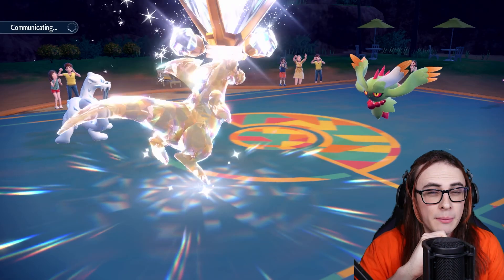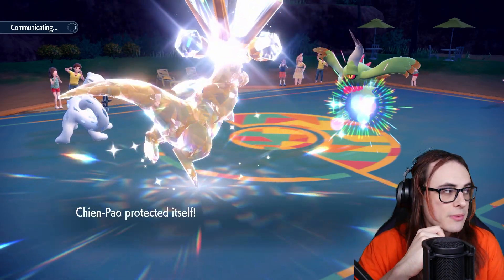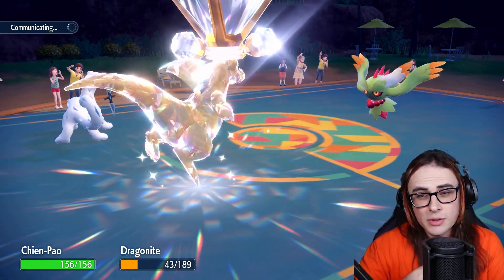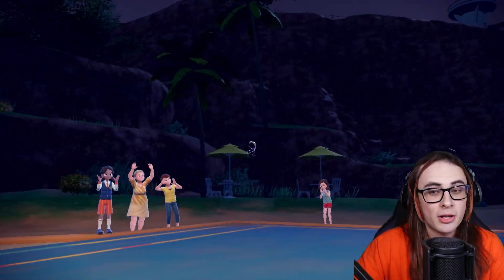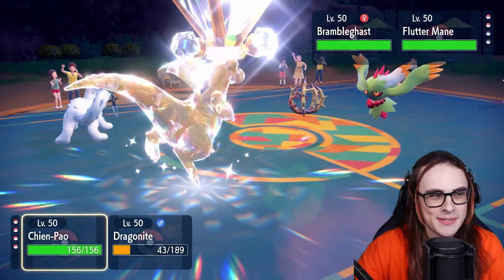It kind of depends on what Mon they bring in afterwards — if they go for something with priority, that'd be kind of bad. Oh, they just don't kill — that also works. That's still really good for me because Dragonite is just going to maul the partner slot into submission. Brambleghast — okay, never mind. Dragonite is actually useless at this point, technically not useless, but it's not good.